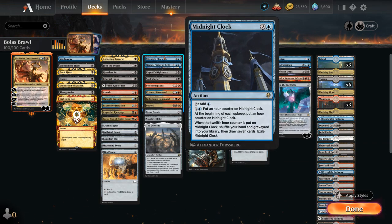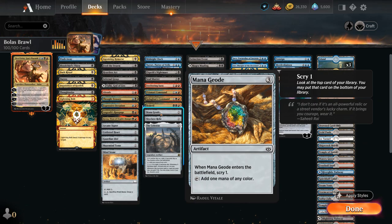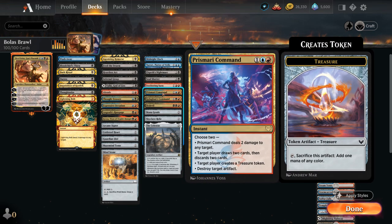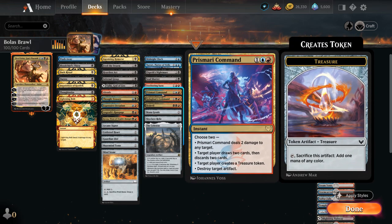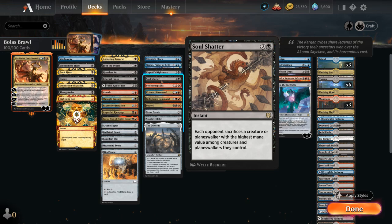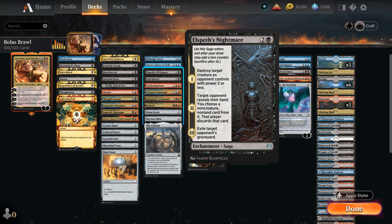At 3 mana we've got more ramp with Midnight Clock, The Celestus, Skyclave Relic, and Mana Geode. We've got Bedevil which can destroy artifacts, creatures or planeswalkers. Both Kolaghan's Command and Prismari Command have a mode that lets us destroy an artifact, which is very useful in Historic Brawl as so many decks rely on ramp artifacts. Prismari Command can also make a treasure to help ramp, and Kolaghan's Command can make the opponent discard and deal 2 damage to any target. Sweltering Suns deals 3 to each creature and can also be cycled. Soul Shatter makes the opponent sacrifice their most expensive creature or planeswalker. Elspeth's Nightmare can be a 2-for-1 if we destroy a creature with power 2 or less.